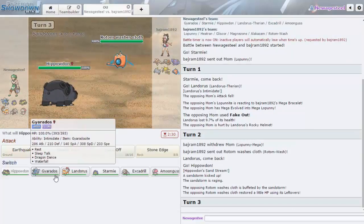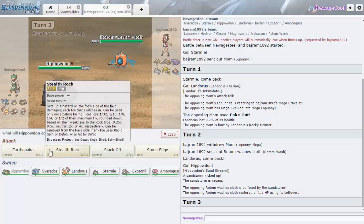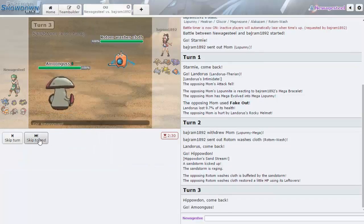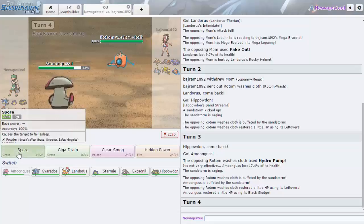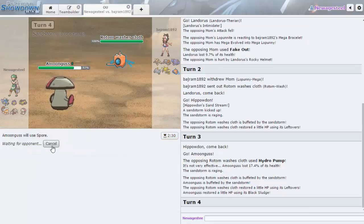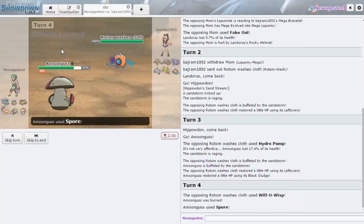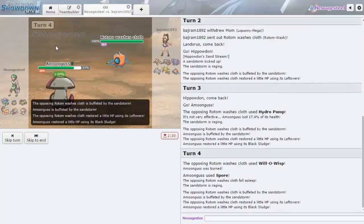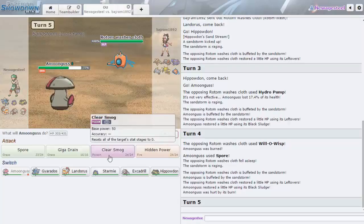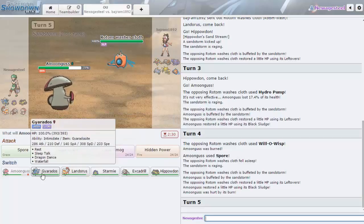I'll go Amoonguss. Getting up Sand is nice. He might just Volt Switch — he goes Hydro Pump right away. He doesn't have anything immune to Spore so something is getting put to sleep, and he chooses for it to be his Rotom. Nice! Now he's definitely going to switch into Gliscor or Lopunny, so I'm going out into Starmie.